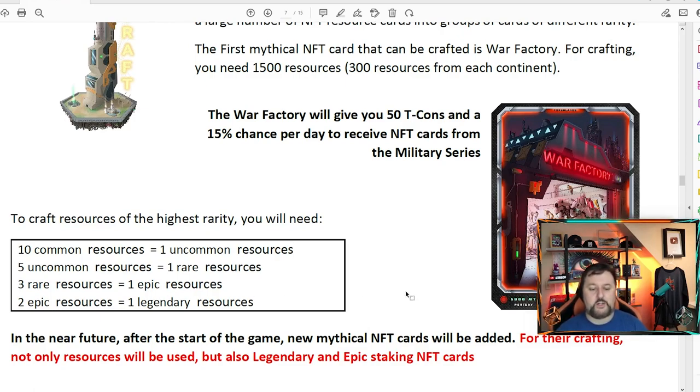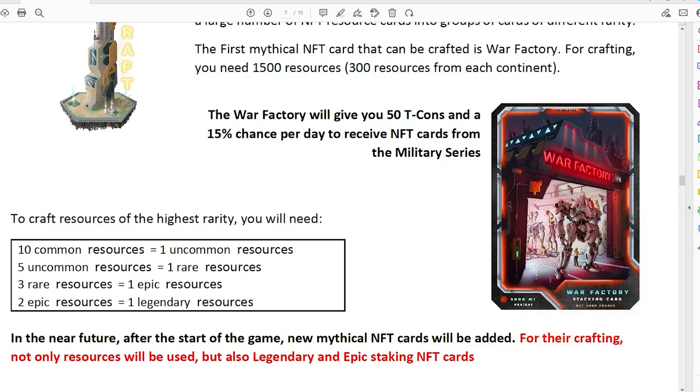When you're getting resources you can get one or two per mine. 10 commons equal one uncommon, 5 uncommons equal one rare, 3 rares equal one epic, 2 epics equal one legendary. Everyone's kind of on the same area to start — the highest I saw in the auction house was two uncommon resources, so the game is pretty new. Now's a good time to jump in. I'll just purchase T coin and go ahead and mine because for me it's more important to get to the war factory.